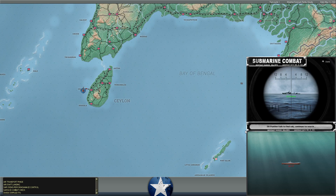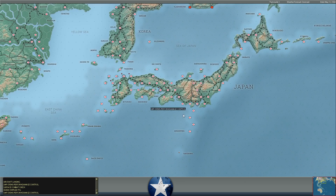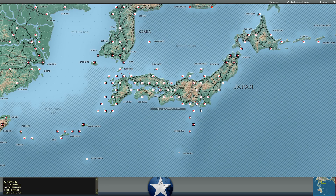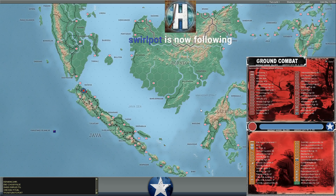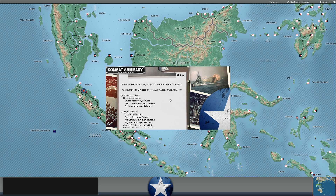A Japanese submarine fired at one of our destroyers off Colombo but missed - launched depth charges but don't appear to do damage. Japanese bombardment attack at Batavia, just really trying to harass our troops and slowly wear them down - no real attempt to overwhelm them yet, but pretty heavy casualties for a bombardment attack. They've shifted into using their infantry units' artillery as well. There's also a bombardment attack at Clark Field.